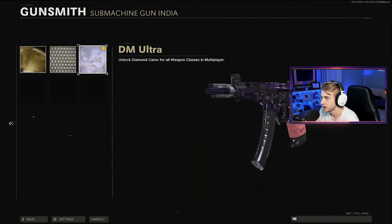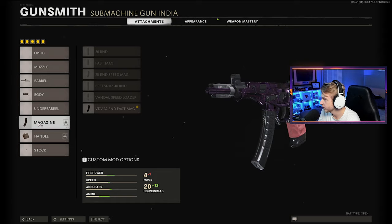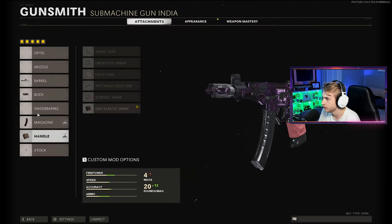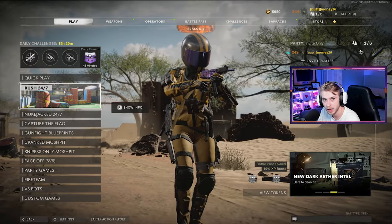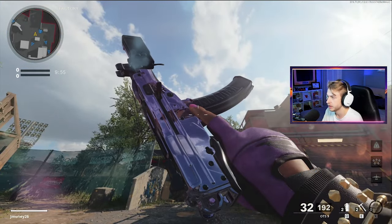Let's go ahead and hop into a game. I'm gonna use it in core for the first time and we'll see how it does. I'm going with the Task Force barrel, keeping the Ember Sighting Point, the 32 Fast Mag, and the Elastic Wrap. This is more of a running gun class, mainly because I was working on those point blanks. Let's go see how it does in core — we'll play on the new map Rush.